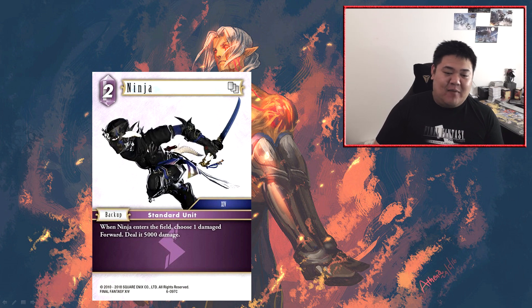Next we have Ninja — a two CP backup. When Ninja enters the field, choose one damaged forward, deal 5,000 damage. This is actually very well-costed all things considered. It only works against damaged forwards, but 5k is a lot of damage to be effectively dealing for free on a two CP backup. So if you're sending in a forward and happen to lose combat, this Ninja will generally allow you to finish off that combat. If you've got ways of dealing small amounts of ping damage, Ninja will generally allow you to finish it off as well.